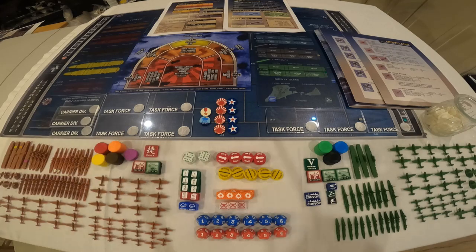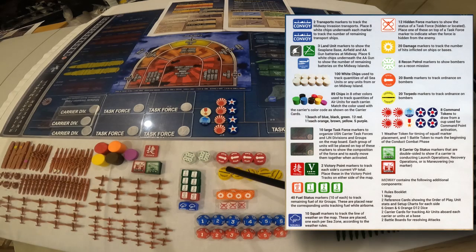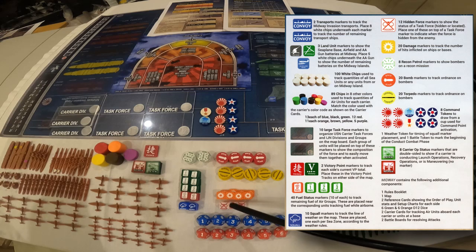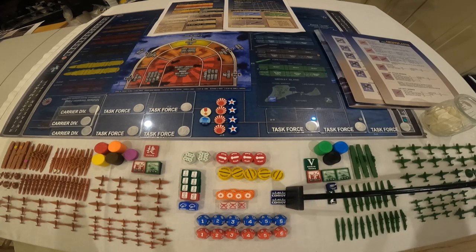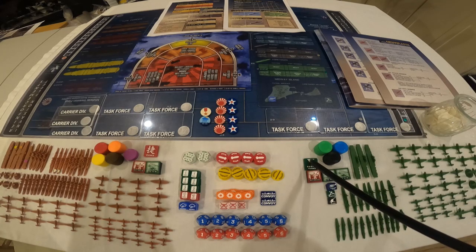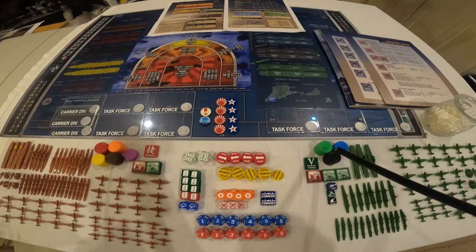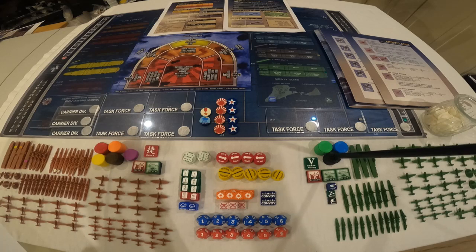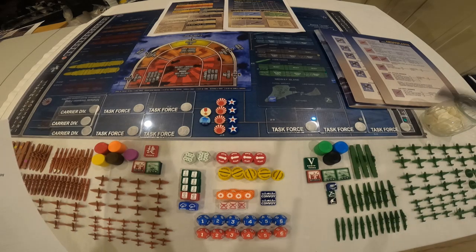There are victory tokens. In the shared area, there are 20 bomb tokens, 20 torpedo tokens — I got 21 — eight recon markers to make bombers into reconnaissance aircraft, 10 each of fuel tokens, 10 squall tokens, 20 bomb markers, 12 hidden task force carrier markers, and 12 dice. Convoy markers go on the Japanese side to mark convoys on their way to Midway. On the US side, there is a victory token, three markers for the carriers, 13 blue chips, 13 black chips — I only had 12 black — and 13 green chips.